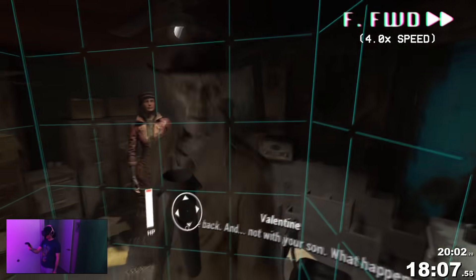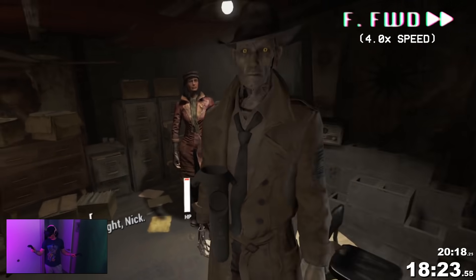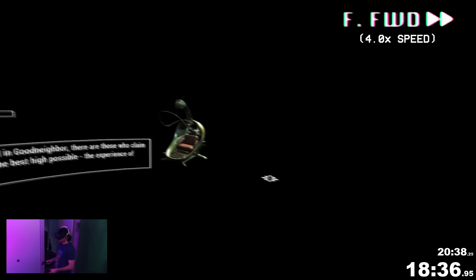At Diamond City, I ran back to Nick's place where he's now located and talking to Piper. I just have to talk to them to get through the dialogue and progress the main quest to the point where we're ready to go through the memory sequence.